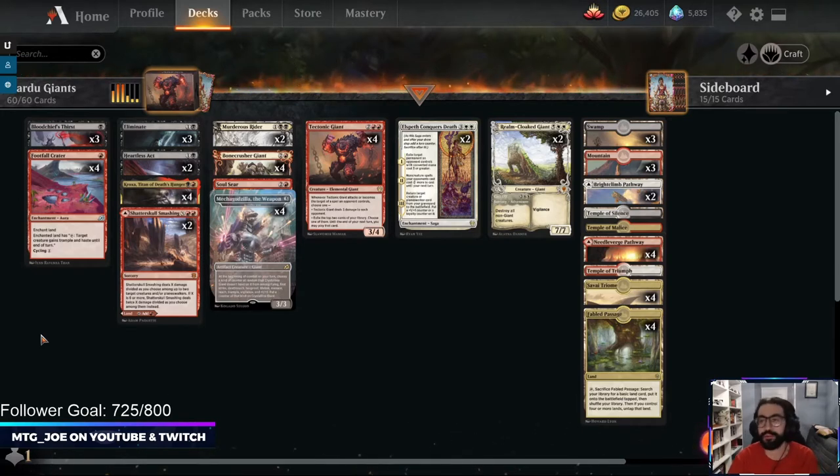Today we'll explore what giants exist, what synergies are currently in standard, and see where we can build. I'll be playing in the early streamer event, testing new cards before the general public. I'm probably going to take Grixis Giants first since a lot of payoffs are in blue, but right now we're trying out Mardu Giants — white, black, and red — primarily a red-black splash white deck, playing Best of One.